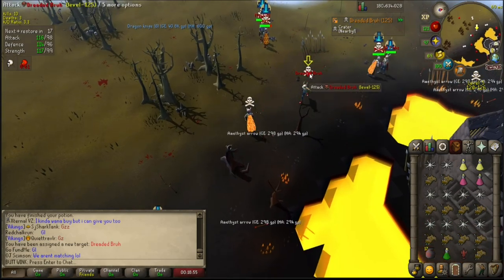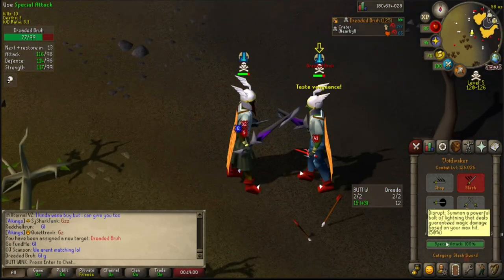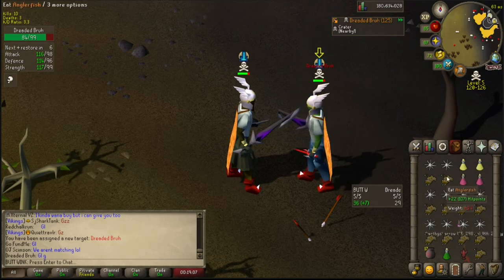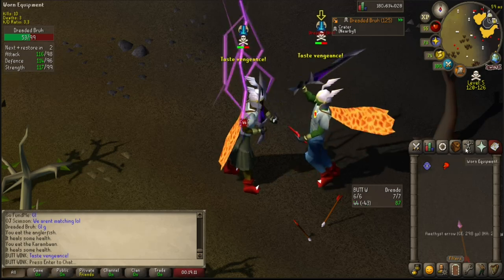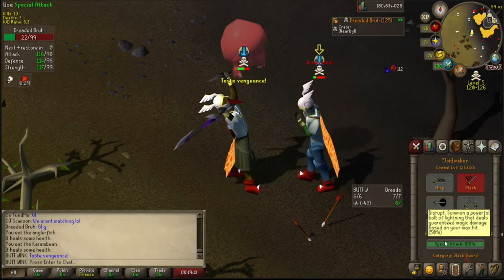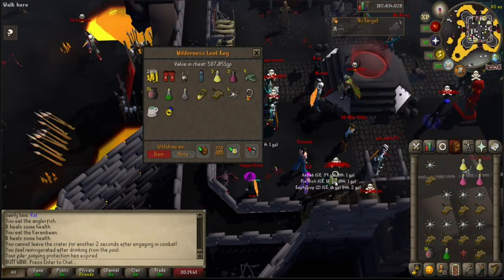All right, we've got another fight — Dreaded Brah. Kind of the same setup as us, I've got a feeling he's going to spec soon. Yep, gotcha — 587k and we're up to a tier 4. Moving on.